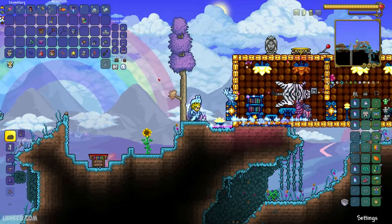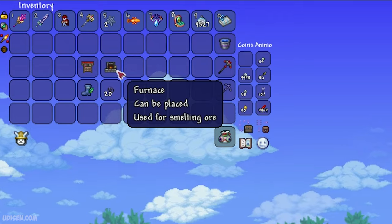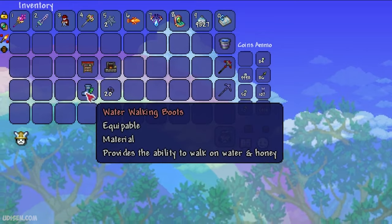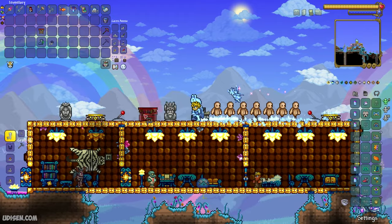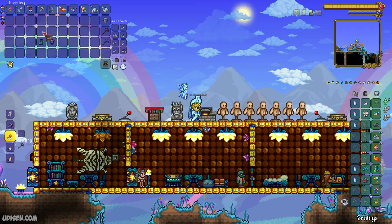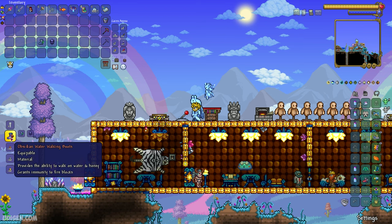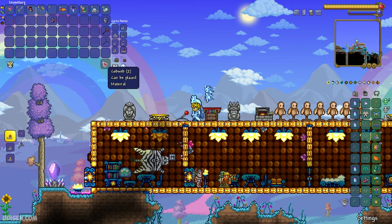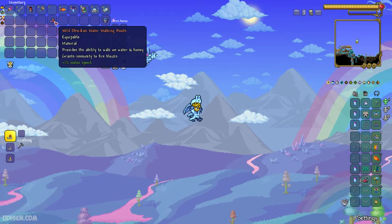Time to summarize: we need the tinkerer workshop, 20 obsidian, and water walking boots. Place a furnace somewhere, stay near it, and craft obsidian skull from your obsidian. Then place the tinkerer workshop and craft the obsidian water walking boots from the water walking boots and obsidian skull.